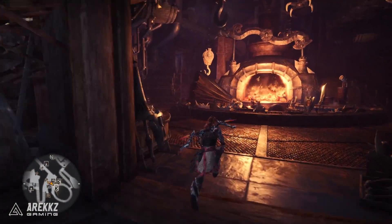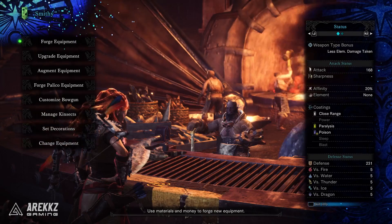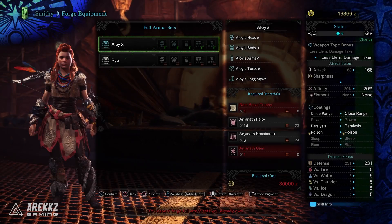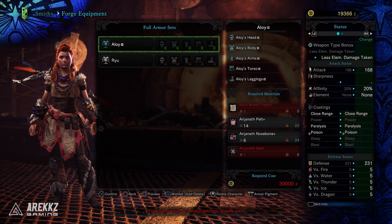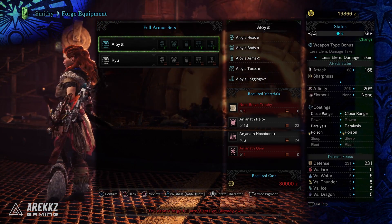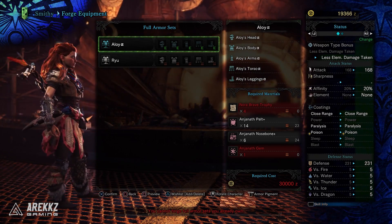Assuming you've gathered all the pieces, head over to the smithy. For the armor, go to Forge, scroll down to full armor sets, and you can craft the Aloy armor. You can upgrade it to make it viable and even augment it, so if you truly wanted it as an end-game set, at least on the defense front it'll see you through.